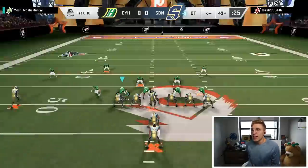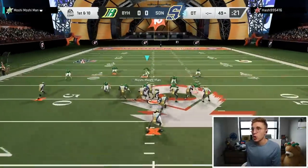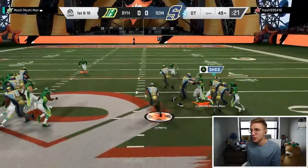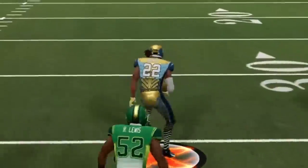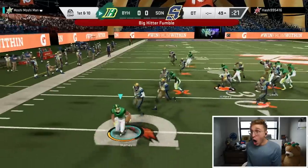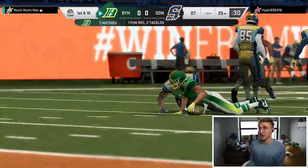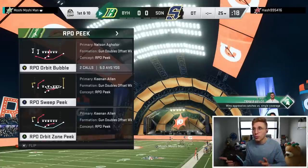Starting out on defense. I got Ray Lewis, JJ Watt, and a corner blitz right now. He is spamming the run, and it's doing real well. It is RPO Orbit Bubble — so the primary right now is Nelson Aguilar.